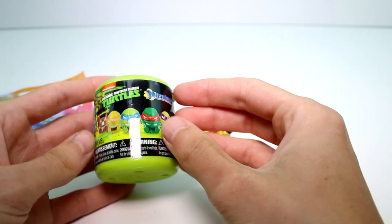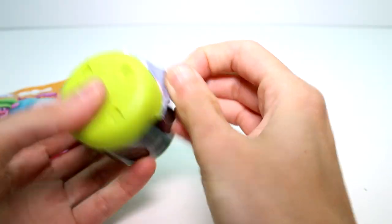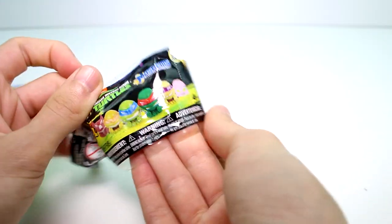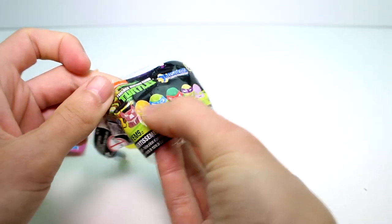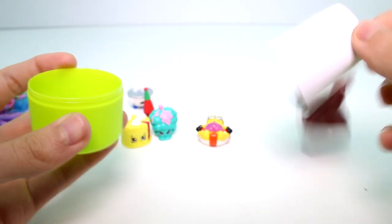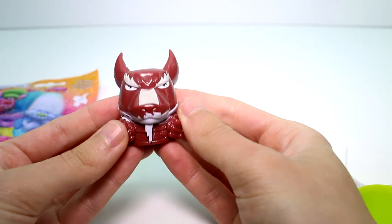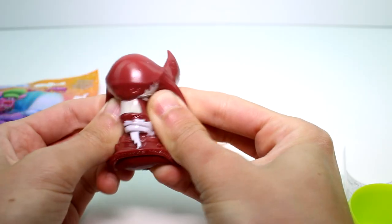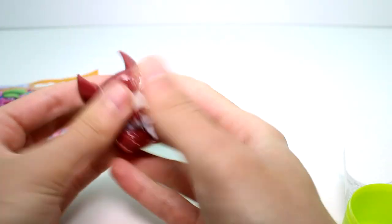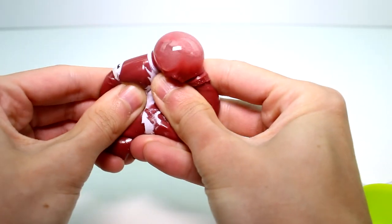Let's go ahead and open the TMNT Mashems. These are the ones you can collect — there are six of them on the front. Oh yes, I was just thinking that's the one I want! Look how cool — squish, squish, squish. That is so neat. I love them. I just wish they weren't so sticky. Like, they could be squishy, just not as sticky so that they don't collect any dust. Really fun though.